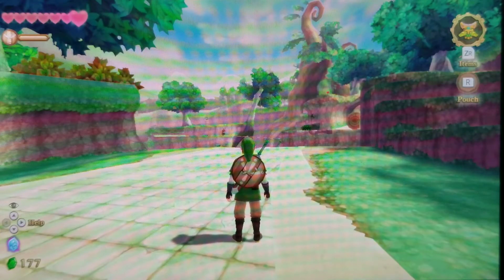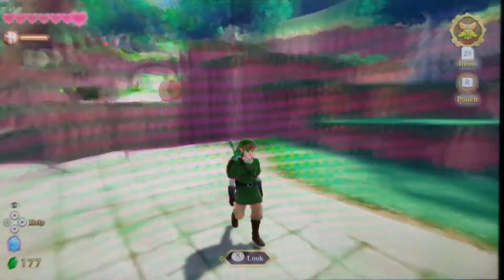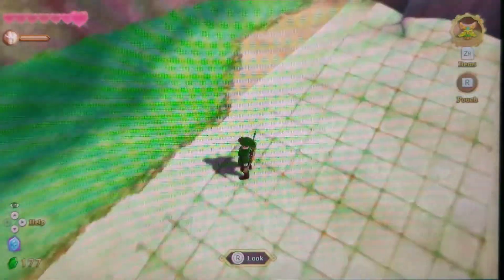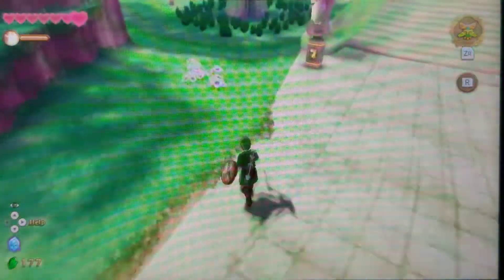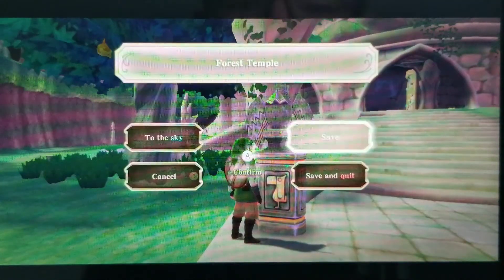Alright, hey guys, welcome back to my playthrough of The Legend of Zelda Skyward Sword HD. Today we are going to return the ruby tablet to the altar in the sky and continue on with our quest. So let's talk to this statue right here and let's go to the sky.